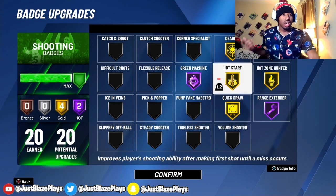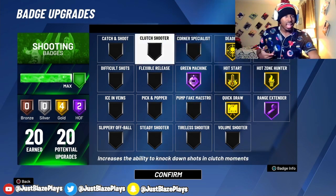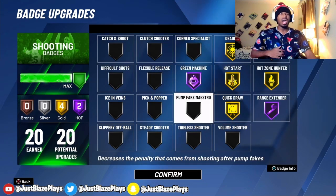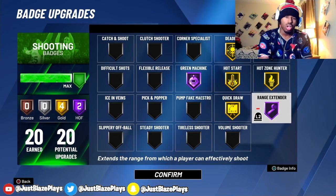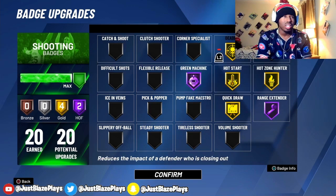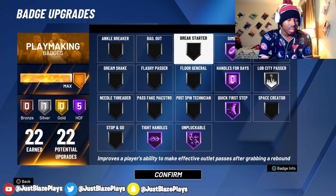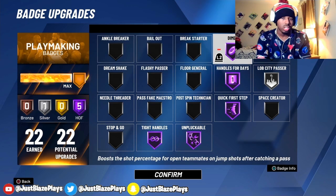Now for the shooting badges, I got gold Quickdraw, Hot Start, Deadeye, and Hot Zone Hunter, and I got Hall of Fame Range Extender and Green Machine. I did have Hall of Fame Quickdraw at one point, but I didn't like the feeling of going from my pure playmaker — which had gold shooting badges — to my three-point playmaker with Hall of Fame. So I just put Quickdraw on gold.